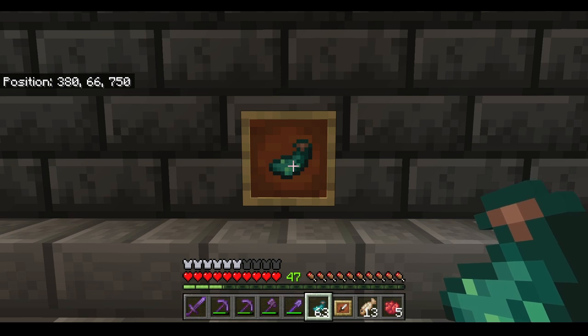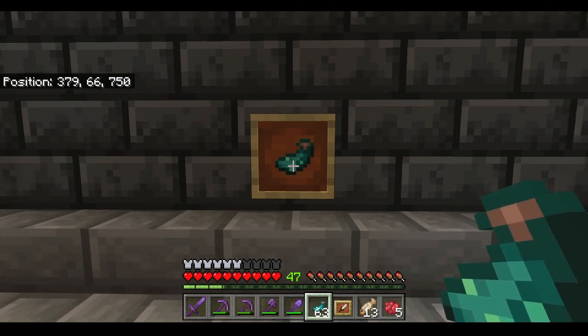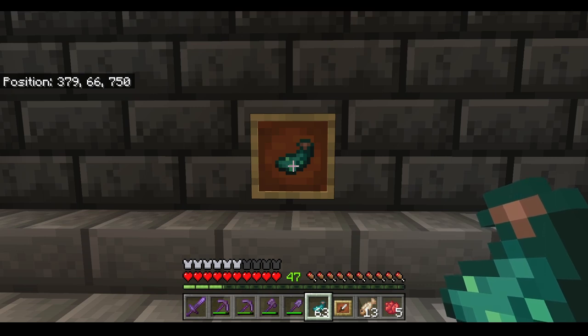You can obtain these glowing ink sacks by killing glow squids, which you can find spawning inside of underground water sources. You'll find them in caves, or if you make a swimming pool downstairs, maybe you'll find some over there as well.